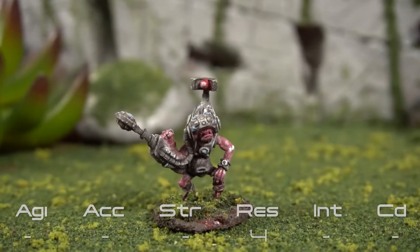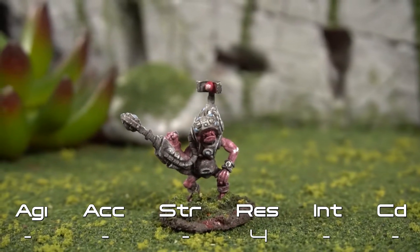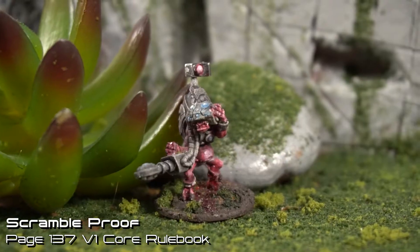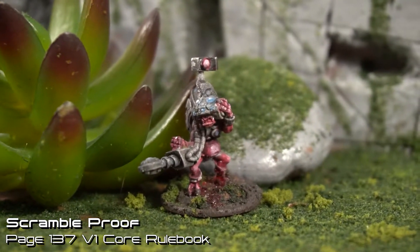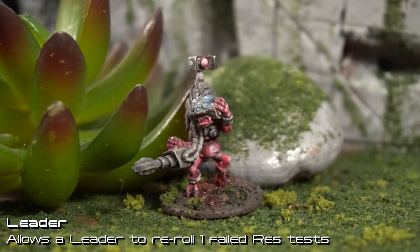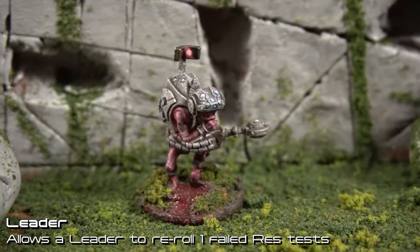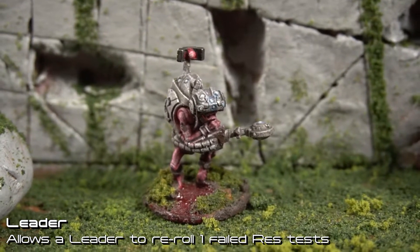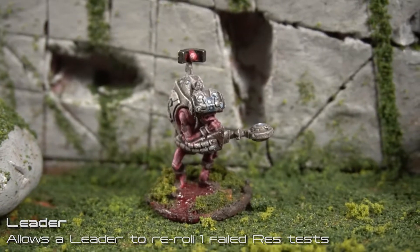On the battlefield, they function like a weird probe unit. Unlike most probes, they only move 15 inches per turn as opposed to the standard 20. They have a traditional probe stat line, meaning they don't have any stats except for a res value of 4. They have scramble proof, making them immune to a lot of the special weapons used by pan-human armies. Each individual model has the leader special rule, which makes them able to reroll res tests. With the res only being 4, this doesn't increase their survivability a lot, but it can certainly come in handy.